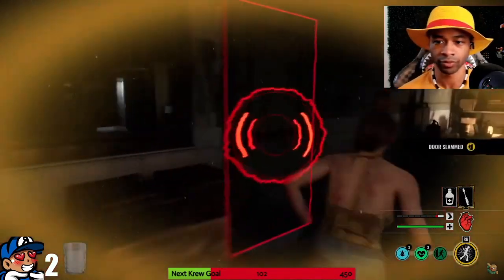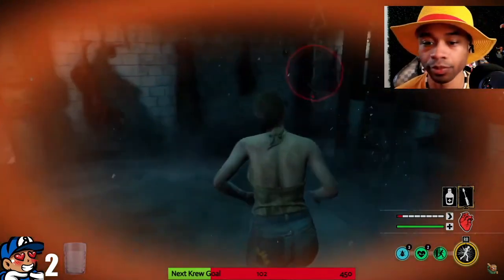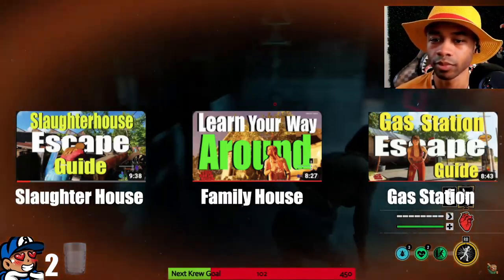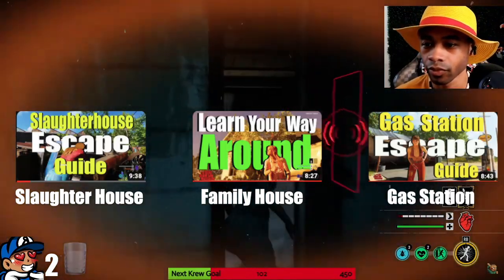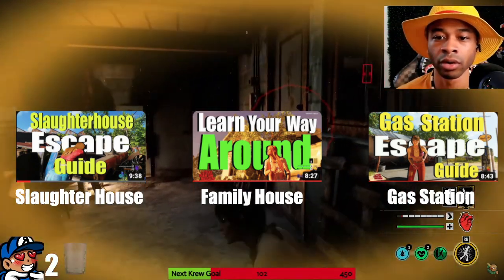First thing first — in order to have successful loops, I can't stress this enough, you need to learn the maps. If you haven't done so, be sure to check out my video showing you how to get out the basement and escape on each map. Knowing where gaps, vaults, wells, and crawlspaces are is extremely important.